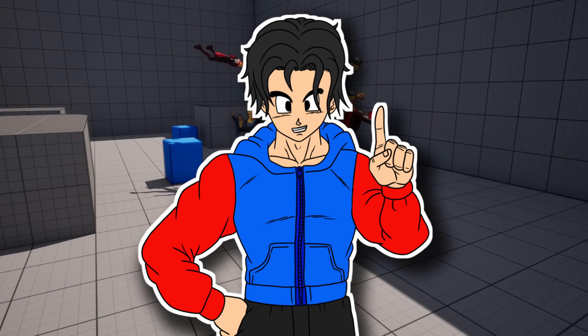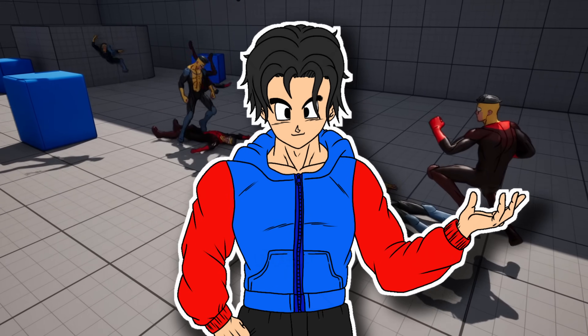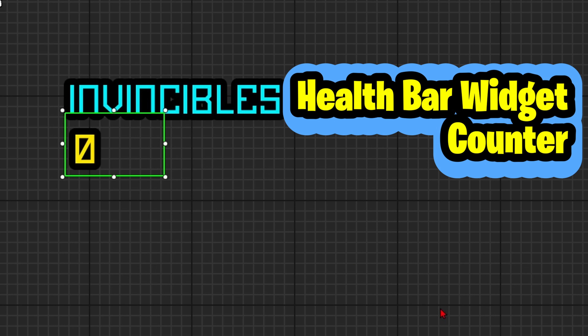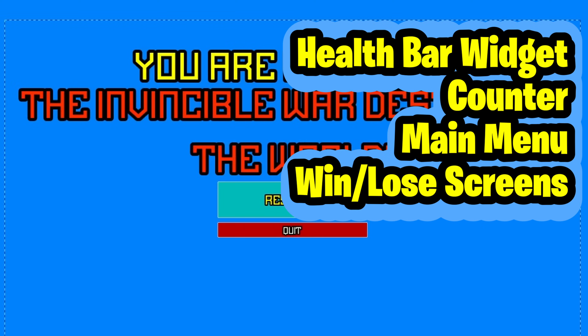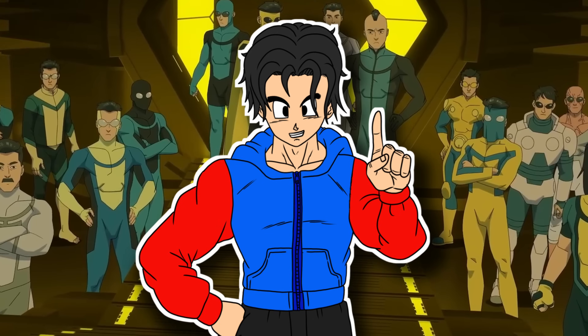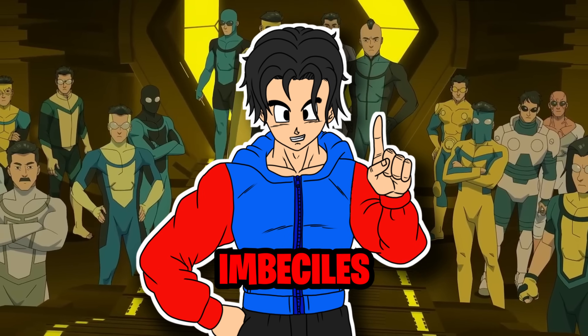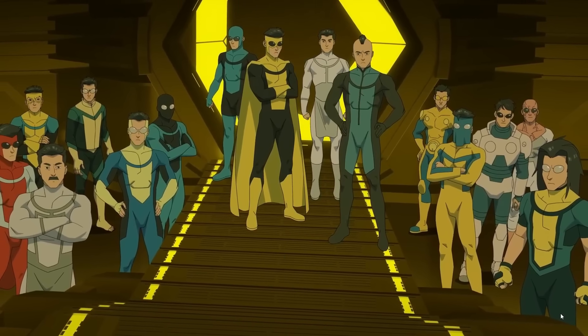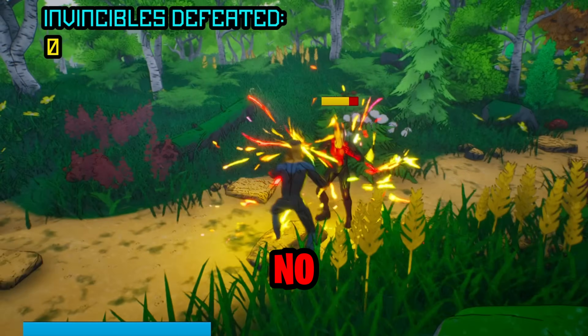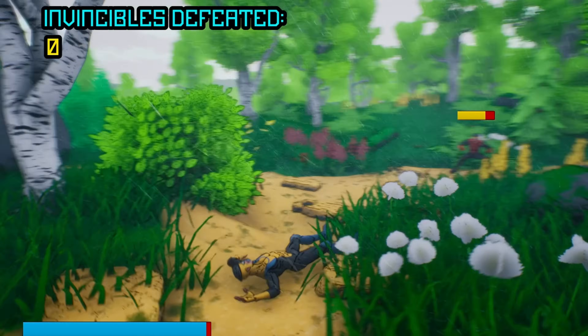With only a few hours left, it was time to wrap things up. So I added a health bar widget, a counter for how many imbeciles you've defeated, a main menu, and a win/lose screen. And how do you win? Simple — defeat 18 imbeciles, because that's how many there were in the Invincible War. Do you think you can do it? Maybe. Did I ever win? No. Probably should have balanced the combat better.